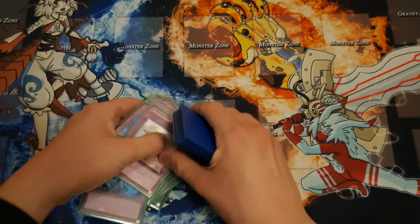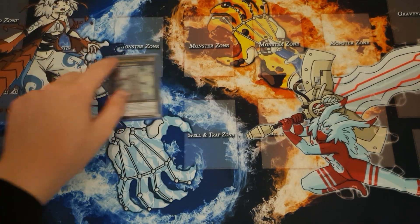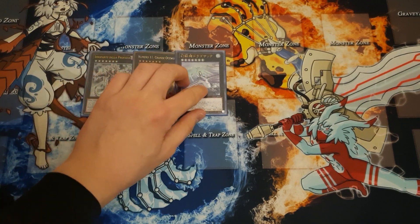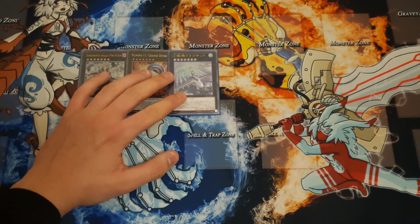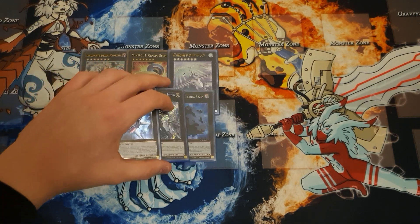Going into the extra deck — this deck cares by far the least about its extra deck. It doesn't really go much into it, but it exists, you run it. We have the Hierophant, Big Eye, and Rikosak for the rank sevens. Big Eye and Hierophant are spellcasters, so keep that in mind — that's important. Rikosak isn't. Hierophant is essentially a Heavy Storm for the deck. Then we're running a couple of rank fours for the Kaijus, if you want to side those. If not, you can run Synchros if you want to side Effect Veiler. This extra deck is really flexible.